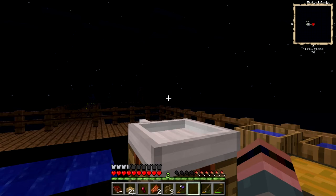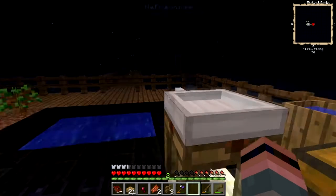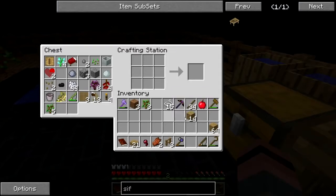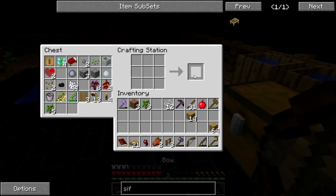Hey there, folks. Welcome back. So as you can see, I have got a mob spawner, such as it is. I don't really have any arrows or anything to make arrows out of. But that's okay. I'm going to go ahead and do this thing anyway.